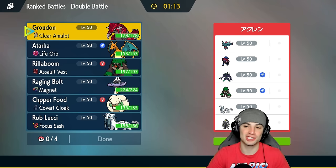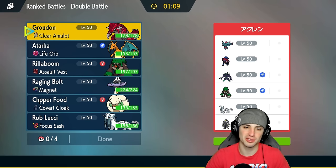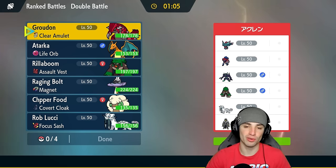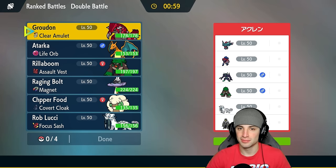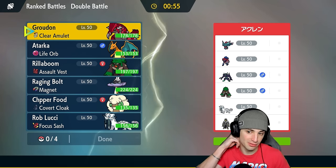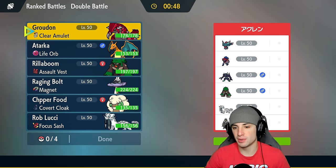Grimmsnarl is absolutely insane in Regulation G — such a strong Pokemon. It can set screens, paralyze, and Spirit Break for special attack drops; it really does everything. If you want to check out more Grimmsnarl content, my last video with Ho-Oh showcased Grimmsnarl to its fullest potential, link down in the description below.